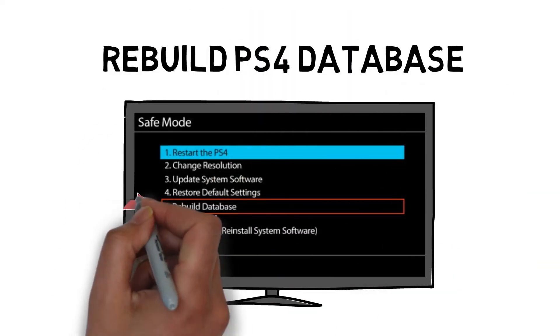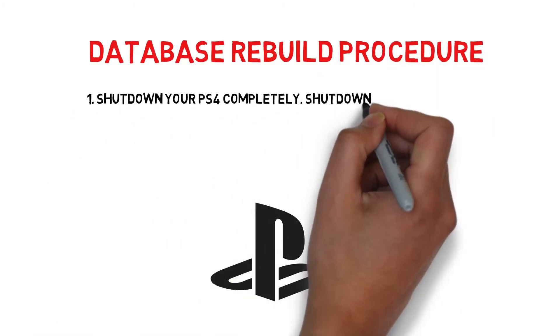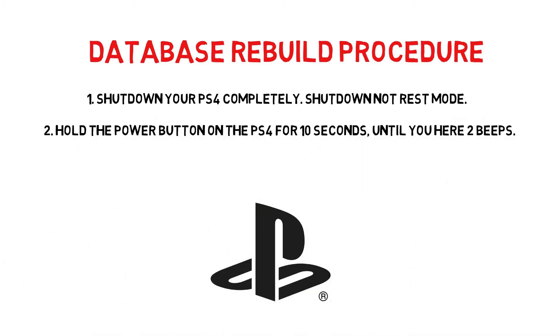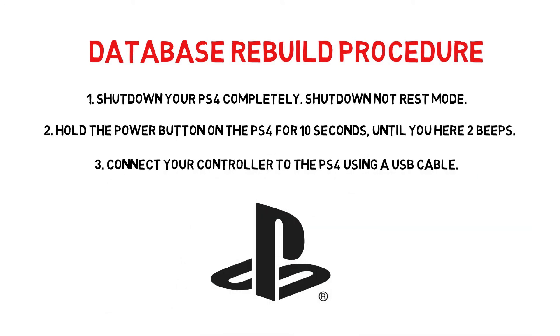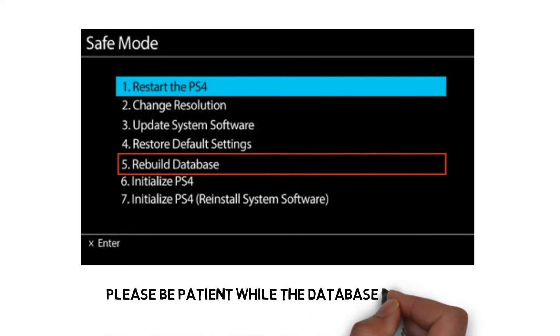So how do you rebuild your PS4 database? Power down your PS4 completely, which means shut down and not rest mode. Hold down the power button for about 10 seconds until you hear two beeps. Connect your controller to the PS4 using a USB cable. Scroll down and select rebuild database. This process may take some time.